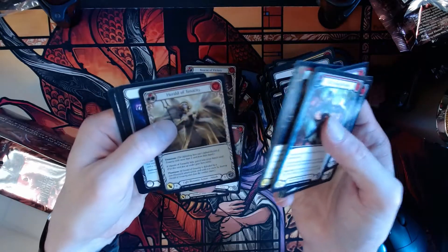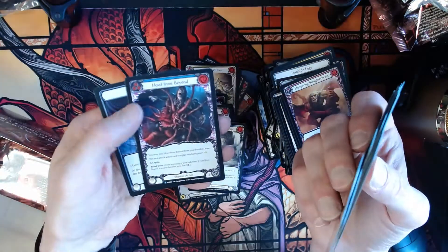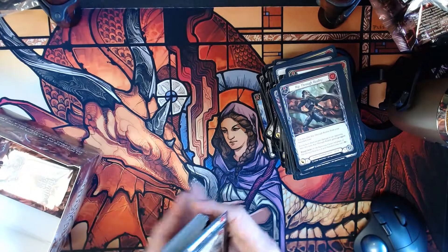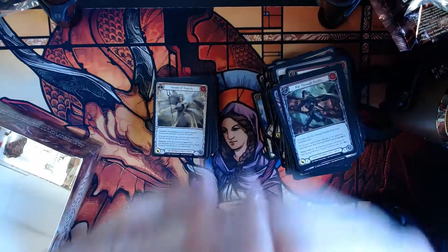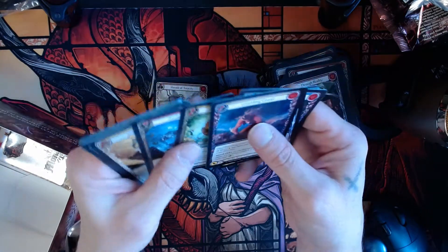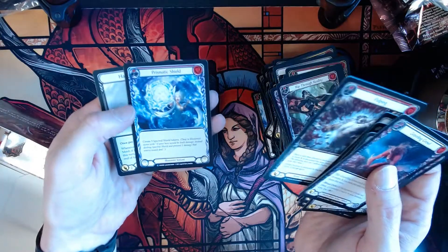Herald of Tenacity, Aether Ironweave, Valiant Thrust. Howl from the Beyond. Ode to Wrath, Ironhide Gauntlet, Pulping. Prismatic Shield. Fabled.